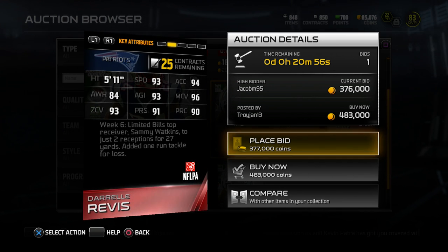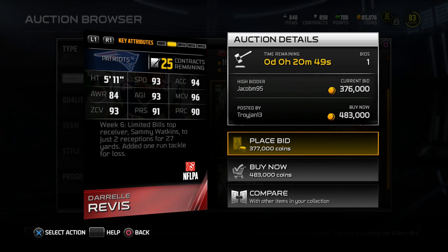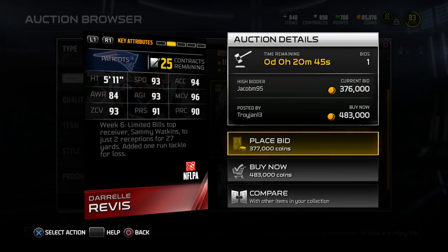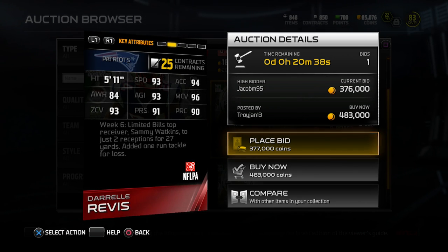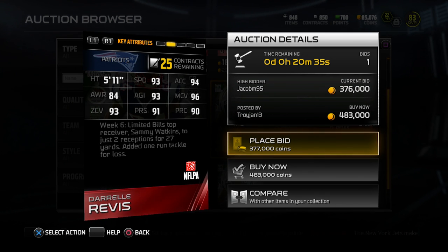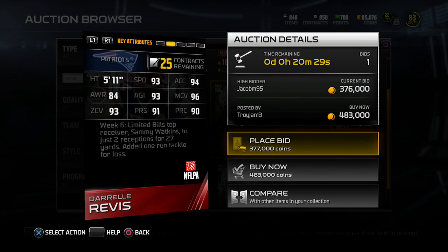I think that this is definitely one of the best cornerback cards in the game right now. It also adds plus 6 to hit power, so it goes from 66 to 72 — still not spectacular, but for a cornerback that's pretty decent. Overall, this is absolutely one of the best cornerback cards in the game. I don't know if they're going to put out anything better than Sherman for quite some time. I might be pulling packs here just to try and pull this thing because it is so awesome, and it would be awesome to have a 24-hour card.